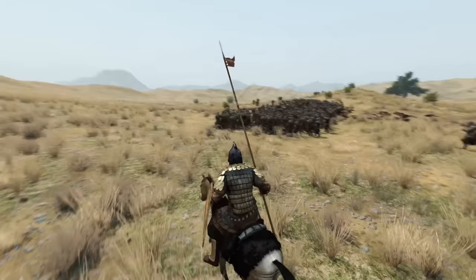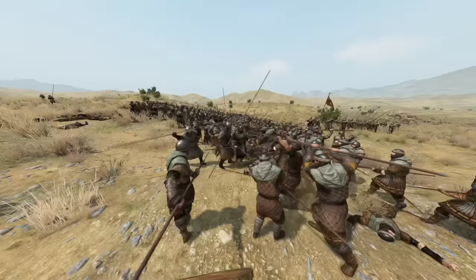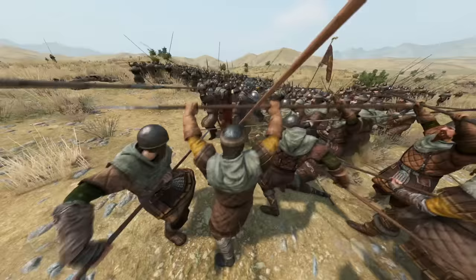The key to making this tactic work is proactively moving the weaker main battle line back, giving the stronger flank more time to overrun the enemy and create local superiority throughout the battle. And while this tactic works really well for two slow-moving infantry-heavy armies, it would get crushed by a highly mobile cavalry force.